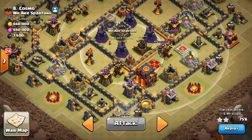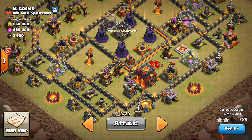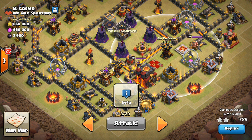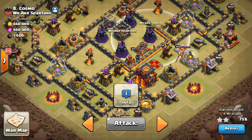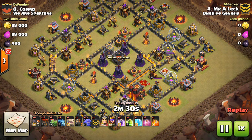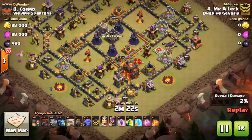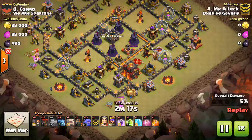He drops down a jump to get to the core. I think the main thing that cost him this attack was not having the heal spell for his bowlers. They go down a lot quicker to giant bombs and wizard towers, so he doesn't get the next air defense taken out. Had he gotten that air defense and a little more of the core, I think this would have been a three-star. His troops fade out before taking out most of the core, and because of that his lava hounds and balloons can't handle the rest of the base.